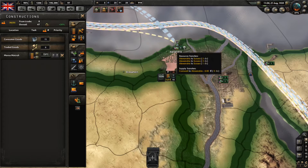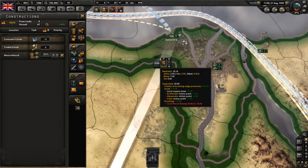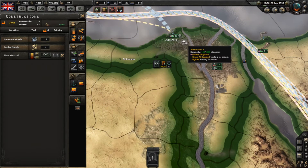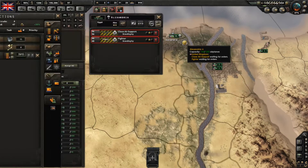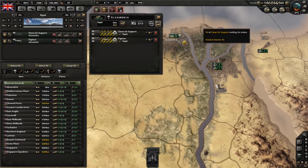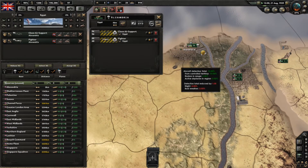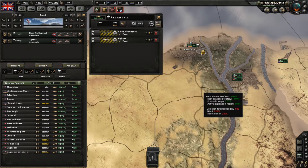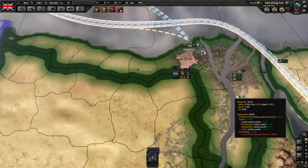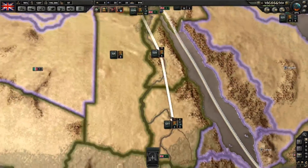It's also important to note that navies and air forces also take supplies. If you put your air force into action, this supply count will go up. At the moment you see it's air zero, and if I put those planes in the air — we'll give it a bit — then we can go back to the supply map mode. But because I'm not at war you can't see that.